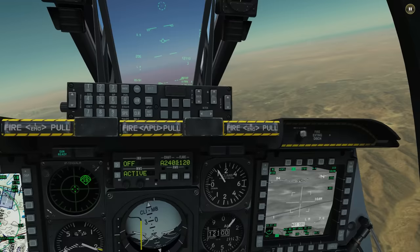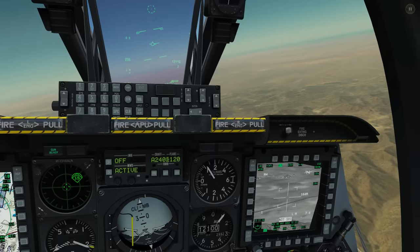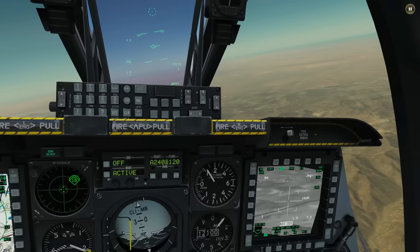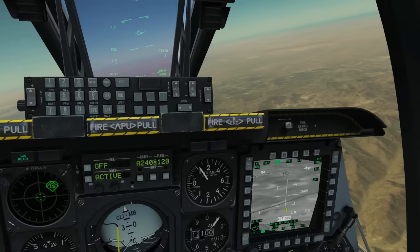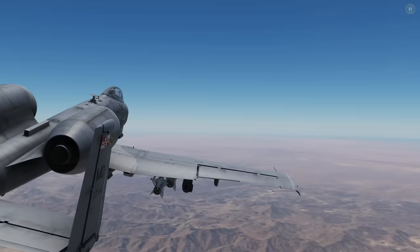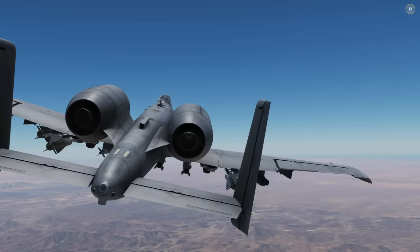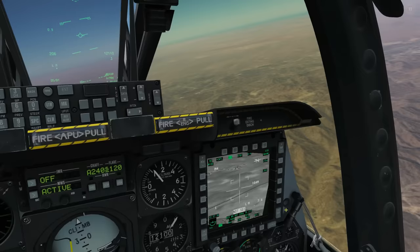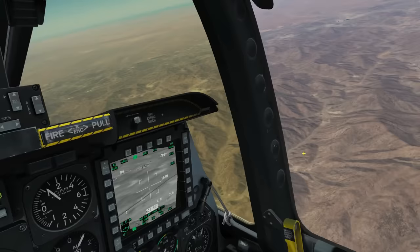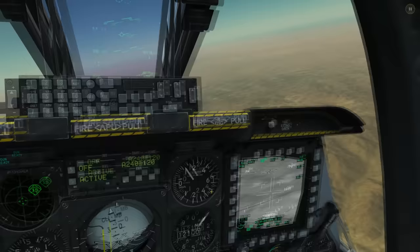We now have two ways of getting our TGP locked into the area of operations so we can start finding targets. The next step is to set up an orbit of this area, because we want to spend 15-20 minutes searching for and locking targets, and sharing them via data link. First check which side the pod is on — it's on the right — so we want a right orbit around the target at relatively high altitude, ideally angels 15 or above, so our camera is always facing the right direction without missiles obstructing the view.